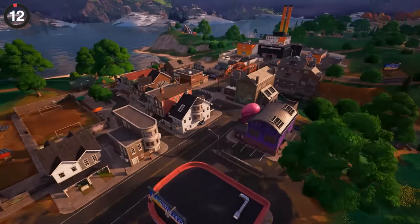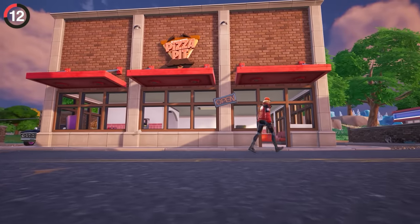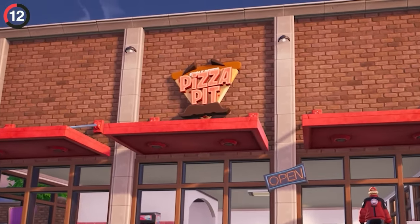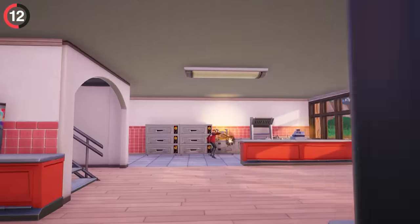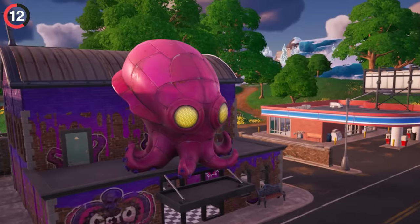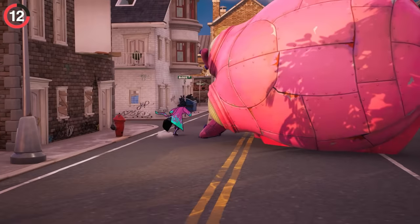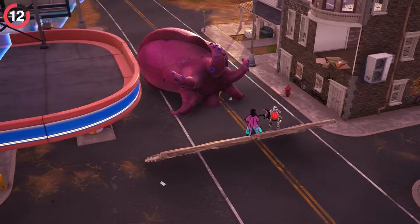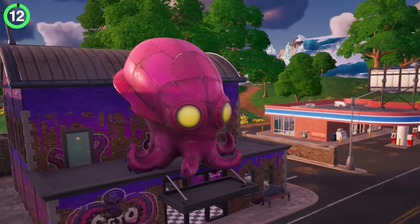A super unique POI has been quietly deleted. Over at Slappy Shores, nothing much changed for Season 4 except one single building where a Pizza Pit now stands. They completely replaced an amazing building — Octo Incorporated, a tattoo shop full of unique designs. We had some great memories there, like launching the octopus head with a shockwave hammer, so hopefully it makes a comeback in Chapter 5.